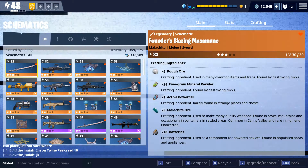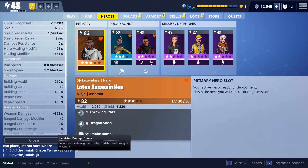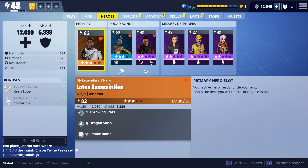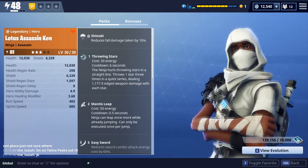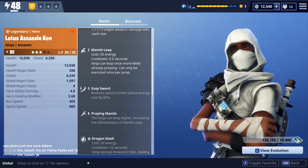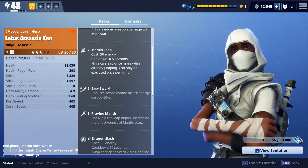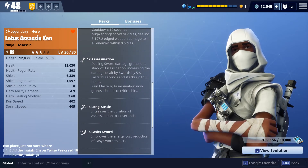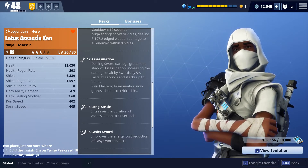My hero is Lotus Assassin at 3 stars. You can see he has great benefits — this is why he's the best swordsman. He has Easy Sword, so you can swing your sword very easily because of low cost reduction up to 60%. And he has the Assassination perk dealing sword damage, stacking 5% less over 11 seconds and stacking up to 5 times.